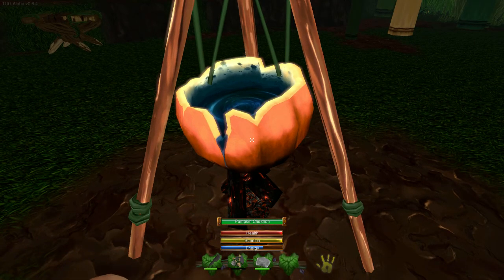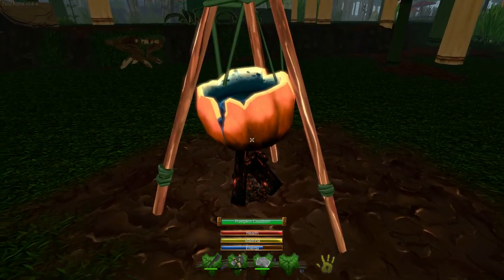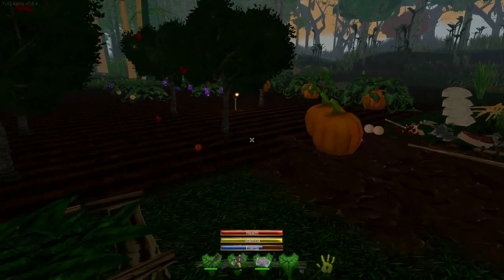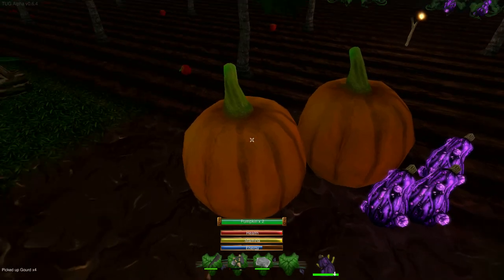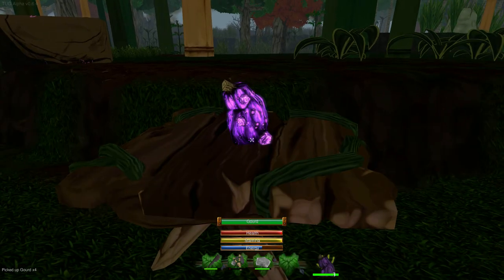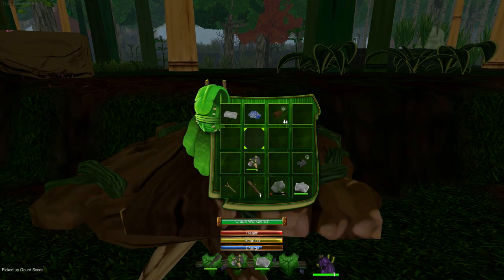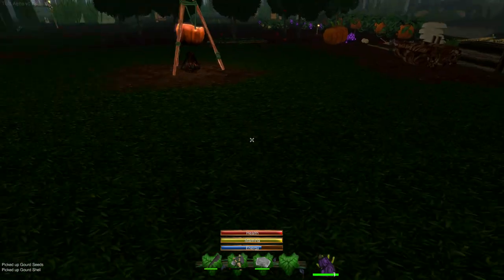To start making potions, you'll need a gourd. Like the pumpkin, the gourd can be hollowed out simply by placing it on the crafting table and hollowing it out — and you also get the seeds back. I got the pumpkin seeds from earlier too. Now you have a gourd shell, which serves a purpose in potion-making.